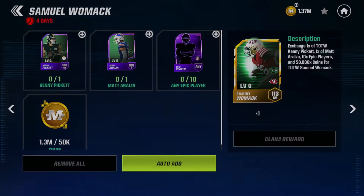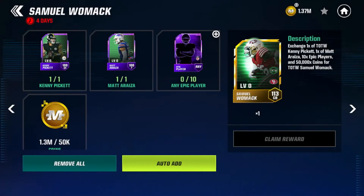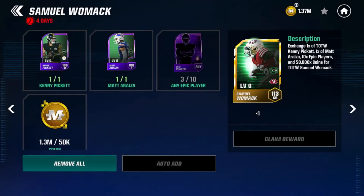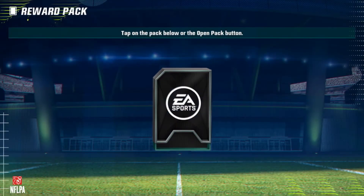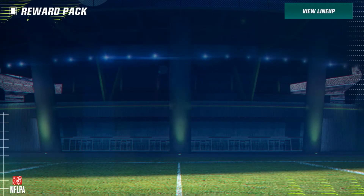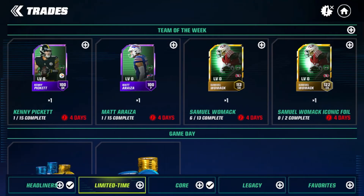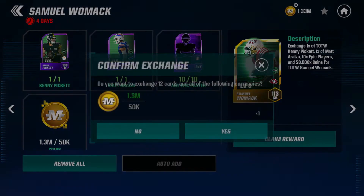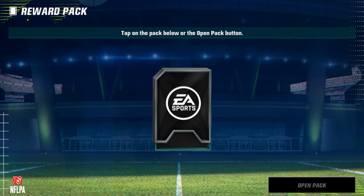Let's put in Kenny Pickett, put in Matt Araza, and we'll put in our other players — let me go get those and then we can finish off our Samuel Womack. Now we've finally got the players we need, getting our final epic player right here. We'll go over to Core Samuel Womack, put in our final epic players, and claim the 113 overall Samuel Womack.